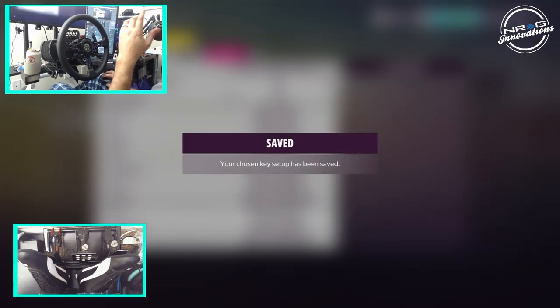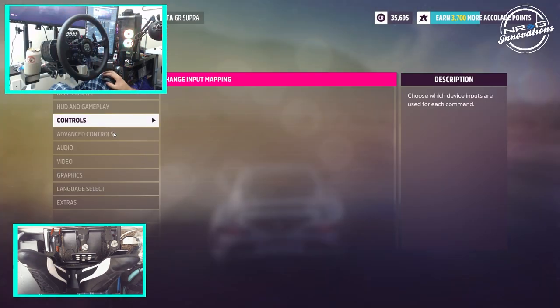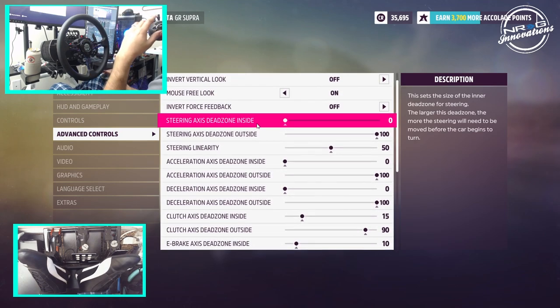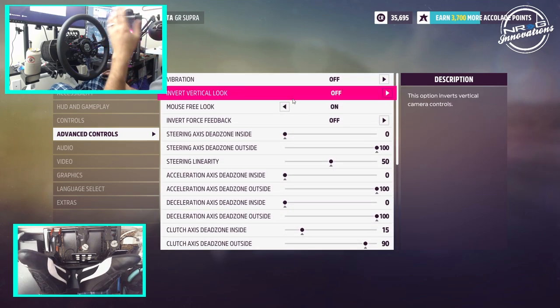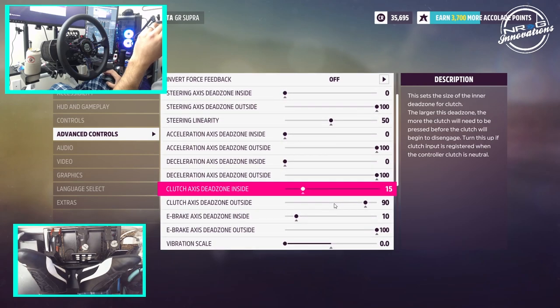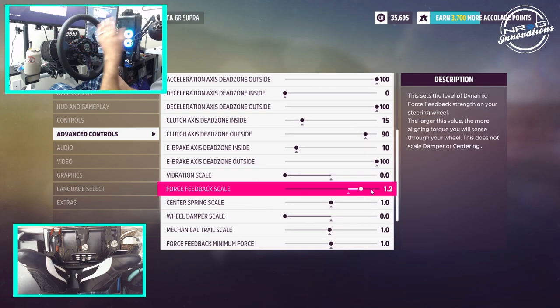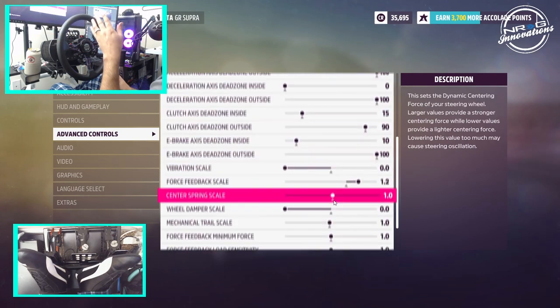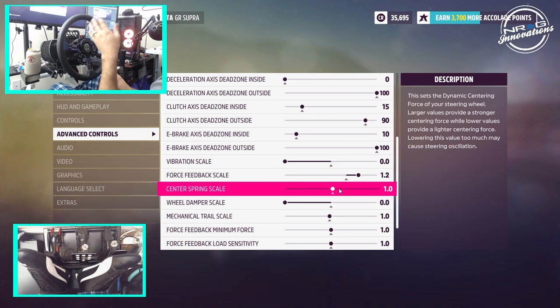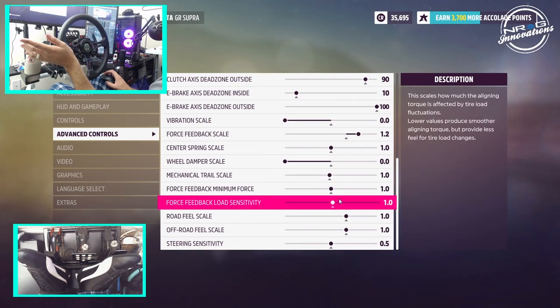What I want to talk about is what type of feedback controls I'm running currently. We are currently running vibration off, and we haven't changed any of the dead zones or anything like that. We turned vibration scale all the way off. Our force feedback scale is at 1.2. Our centering spring scale, we left it there, but we turned our wheel damage all the way off and left everything else how it sits.